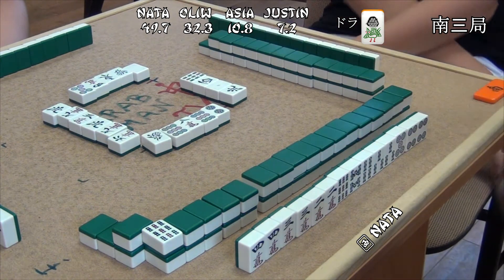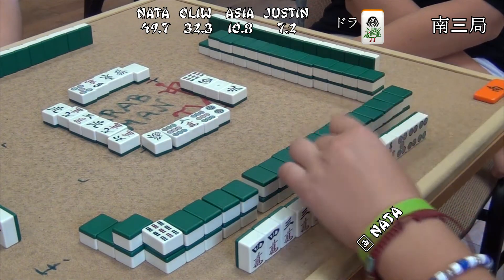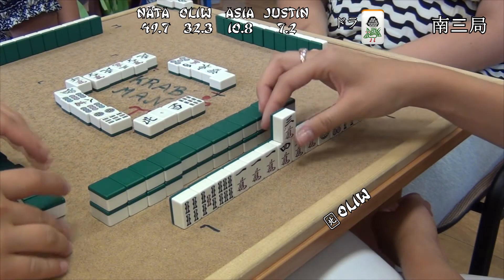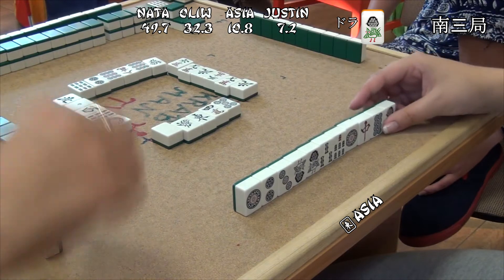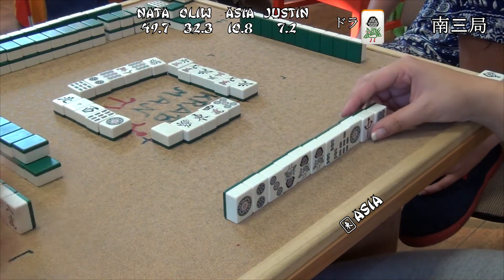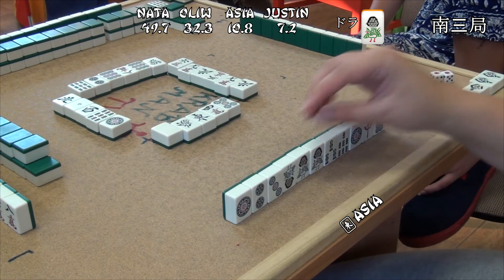Natalia has got Ipeko secured, but it could as well be 7 pairs at this point. She discards the Penchan, 8-9 So Penchan, going for Tanyao and perhaps Chittoi. Asha has a Dora Anko — that's really all you need to be happy as Oya. Winning Yakuhai Dora 3 is a really good way to spring back into the game.